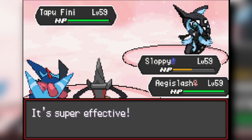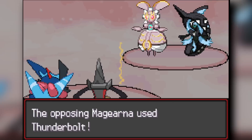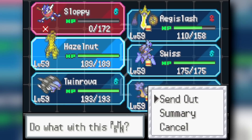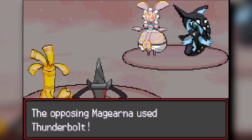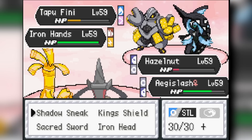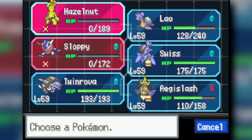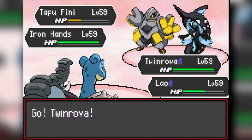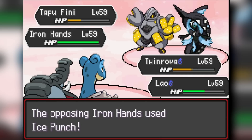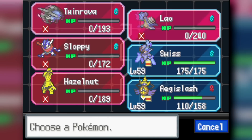With a Roseli Berry I survived a Moonblast in Misty Terrain from Tapu Fini, then used Iron Head on Magearna and Water Shuriken. Greninja went down but Magearna survived. I switched in Gholdengo to use its signature move Make It Rain, then King's Shield to knock out Magearna. Next was Iron Hands — incredibly strong — so I switched Aegislash out for Lapras. Gholdengo went down to Iron Hands and I switched to Donfin to use Bad Tantrum on Iron Hands, then tried Hydro Pump.